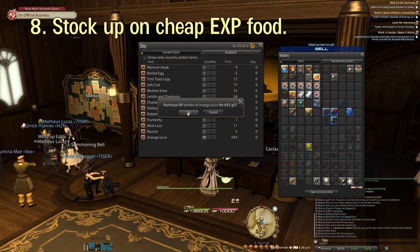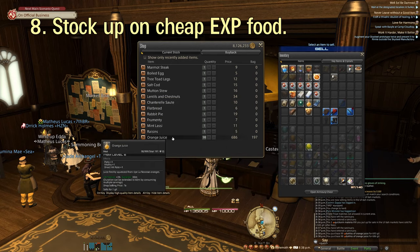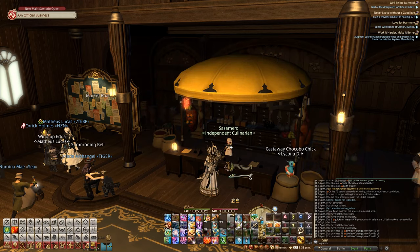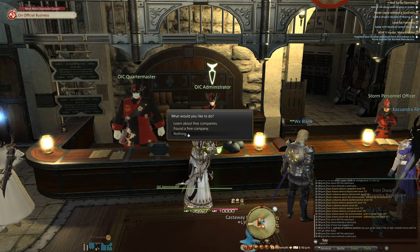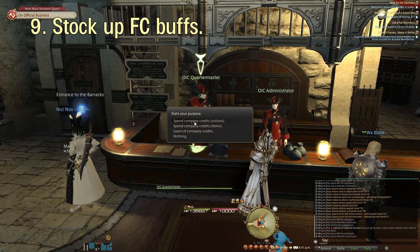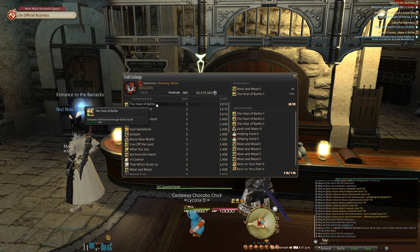Stock up on cheap food for a 3% experience boost and use that food all the time. You can find them in all the major cities — they're cheap, they don't take up a lot of inventory space, and you'll get a little bit more EXP while leveling to reach the new level cap faster. If you're in an FC, stock up on the heat of battle experience buffs and run those 24/7 when the new expansion drops as well. Every little bit helps to get your character and your friends to the new max level faster.